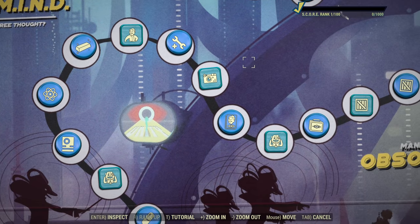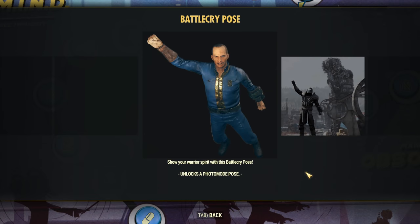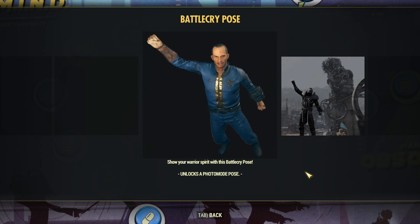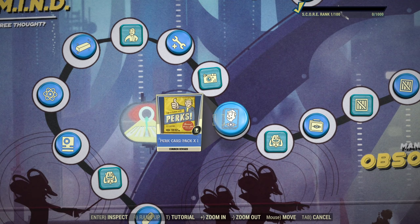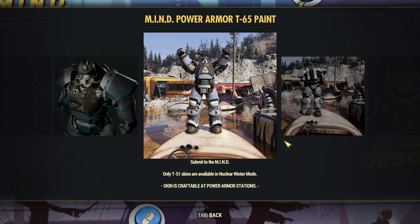Next we have six Reaper kits. After that, Battle Cry photo mode pose — it's okay, not phenomenal but it's good, definitely useful. After that, a single perk card pack, and Mind paint for T65 armor. It looks better than our previous armors, but still not impressed. Is mind paint looking good for you on any of the power armors? Be honest and let me know.